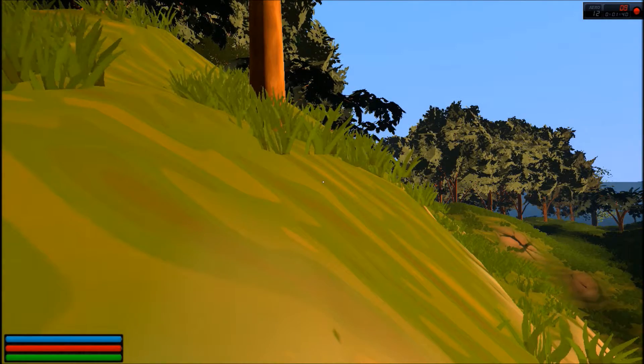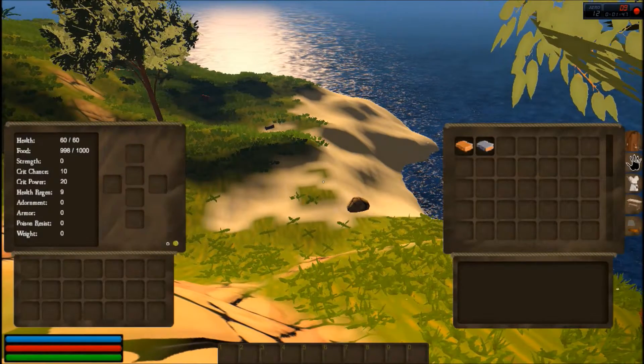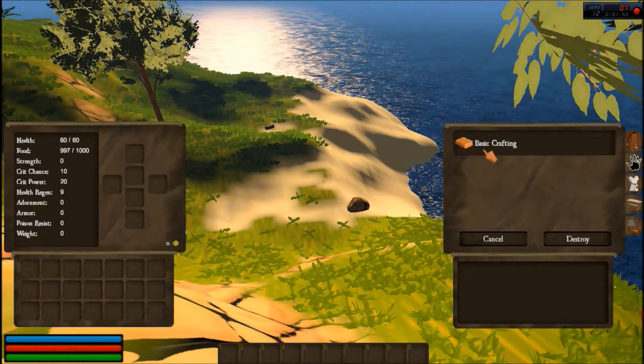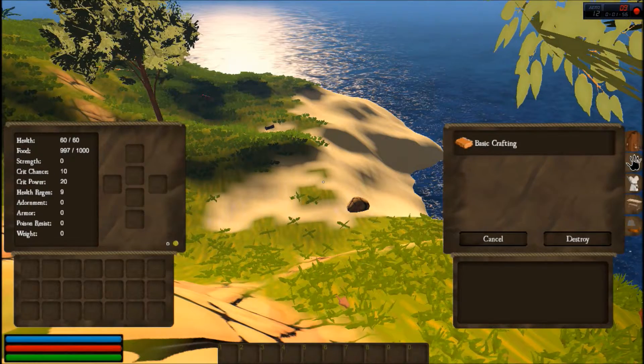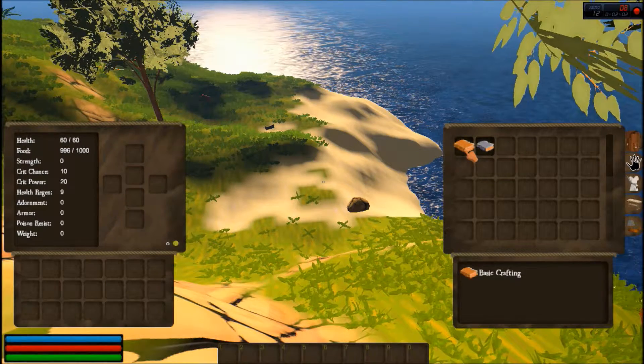I think this is still early access, so I don't know how much is actually in it. Here we go — well, it looks interesting. How do we tab? Ah, that's my inventory then. I have a basic crafting and strange journal. Let's have a look... no, I don't want to destroy that. How do I move it?